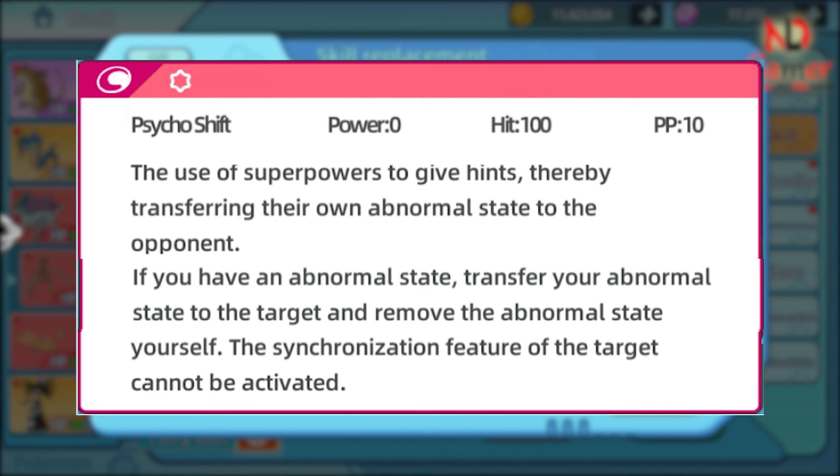Psycho Shift is an excellent move for removing harmful status effects from Deoxys while also inflicting them on the opponent. Consider the timing and the opponent's condition when using this move, as it can turn the tide of battle by weakening the opponent or disrupting their strategy.